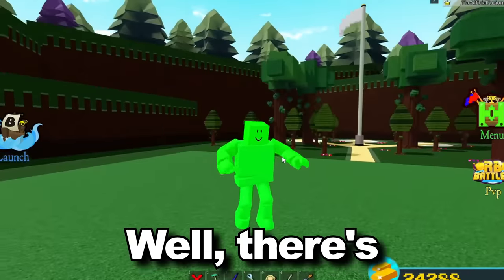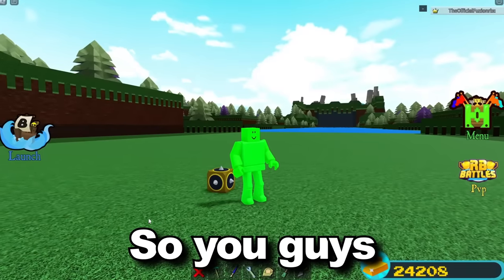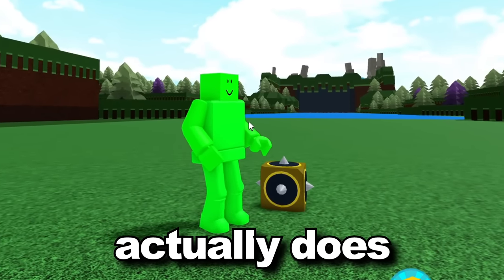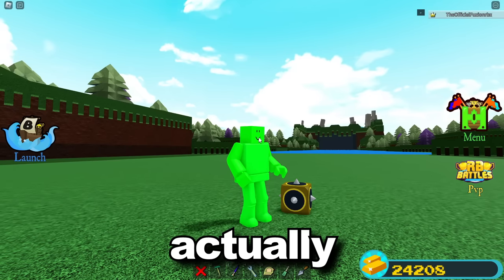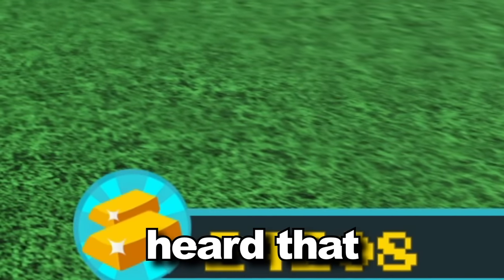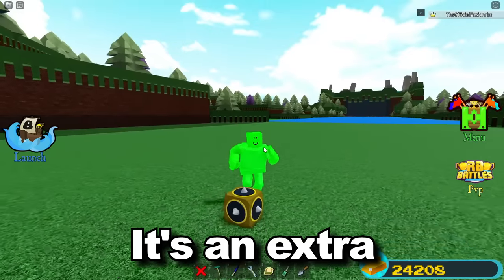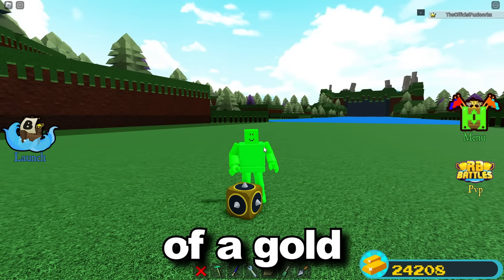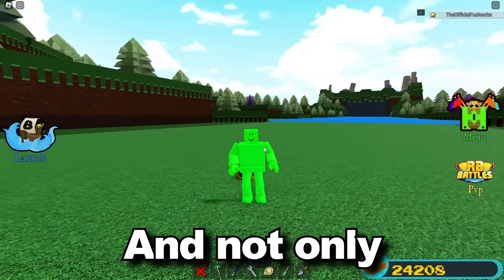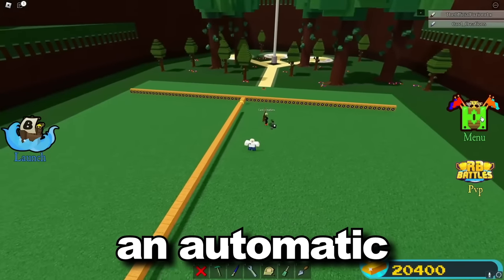There's another cool thing you can do in Build-a-Boat. They just introduced the spike block, and the spike block actually does damage to players — which has revealed a brand new way to make passive gold. Yes, passive gold. It's not exactly an AFK gold grinder, but it's an extra way to make gold on top of a gold grinder. It's super cheap to set up and really easy to do.